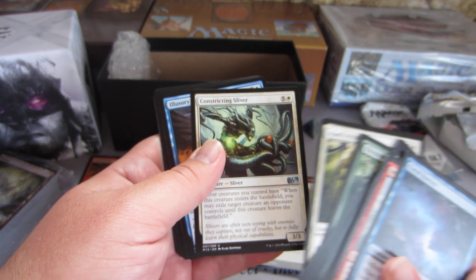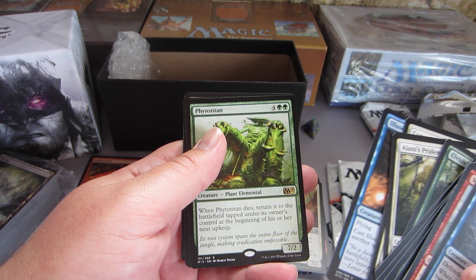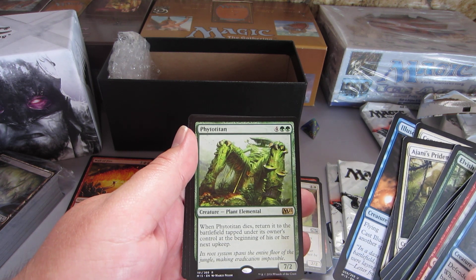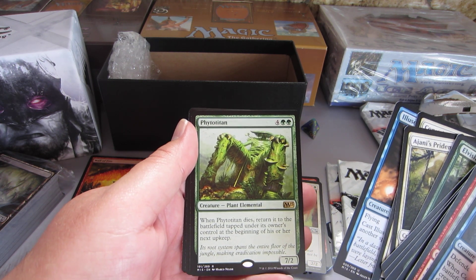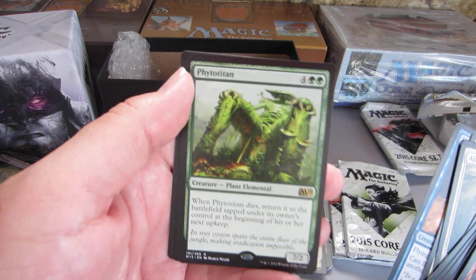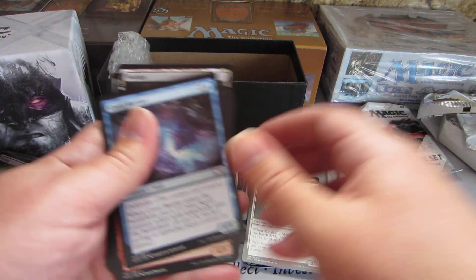Opening the next pack: Injira's Pride, Constricting Slivers, Illusionary Angel, and — I don't know how to pronounce that one — Phyrexian Titan. And a Swamp and a Spirit token. Lots of tokens in these packs.